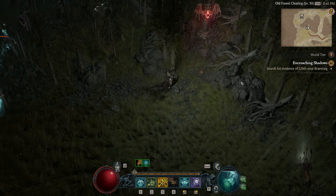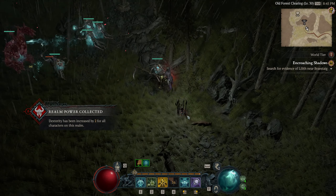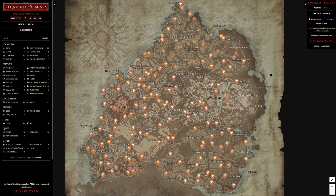There are currently a total of 160 Altars of Lilith, and these can be found either naturally or using an interactive map. Just Google "Diablo 4 interactive map" and you'll see a handful of options available. I personally use Map Genie, but it really doesn't matter as long as the map you're using is up to date.